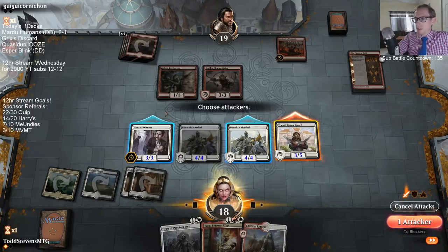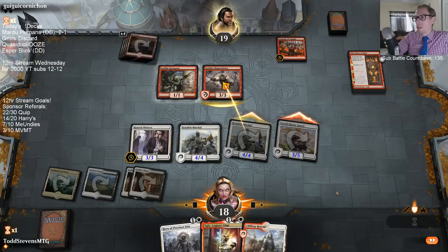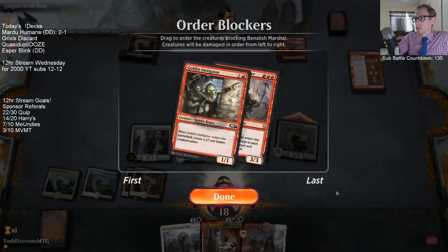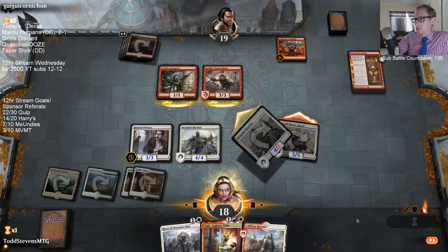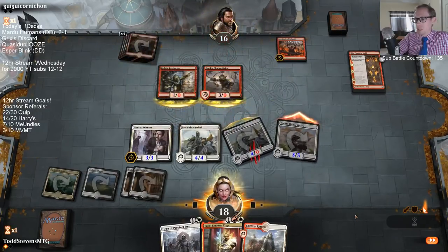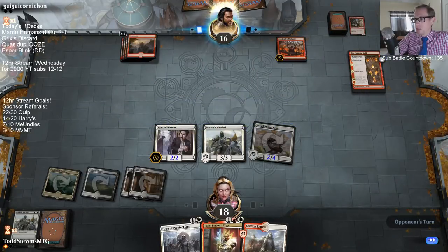Do I trade this Benalish Marshal for both of their creatures with Flame of Keld? I think so — those things would attack for a ton of damage here in a bit. Plus getting rid of Chain Whirler makes Tajik a whole lot better at being able to attack in, same with Hunted Witness. I feel like we actually get to attack with our other stuff — that's an okay trade.